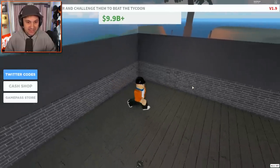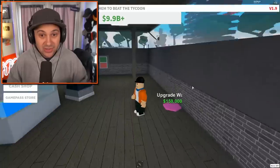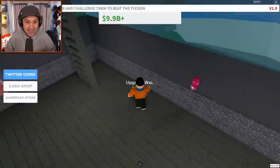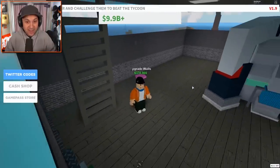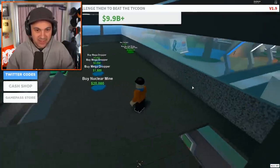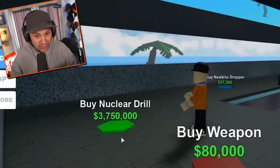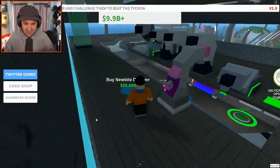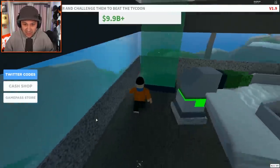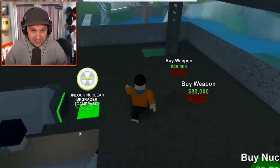I need more walls. Upgrade these walls to the fullest extent possible so that this man can never get in here. You can't get in here — you're not allowed. Get out. Stay out forever. This is much better. I'm just going to buy up as much of this stuff as I can. Buy nuclear drill? I mean, I'm gonna, but it seems kind of scary. Buy nuclear dropper — yes please. This place is getting gnarly. I like it.